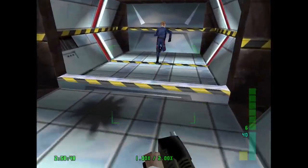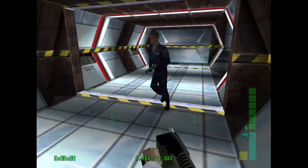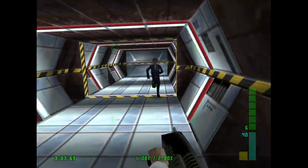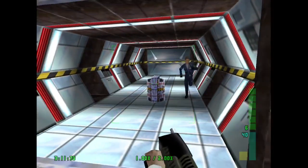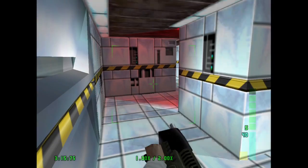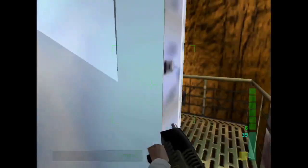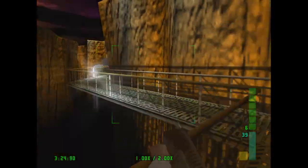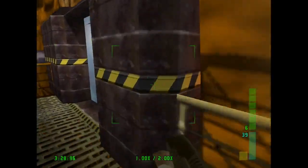Now we're going to babysit Jonathan through these doors — he tends to derp out if left to his own devices. An enemy spawns around this next corner after you talk to Jonathan, so bounce a grenade off the wall at him and keep going. Four enemies spawn over here, but our mines should have blown them up already. I'm going to count them with grenades anyway just to be sure — yep, four.